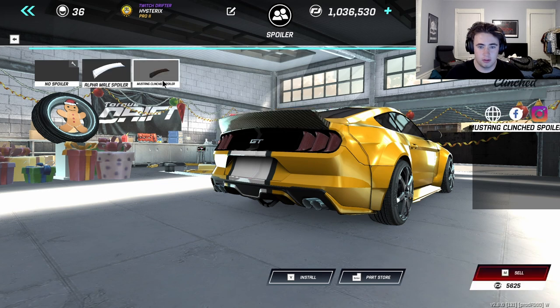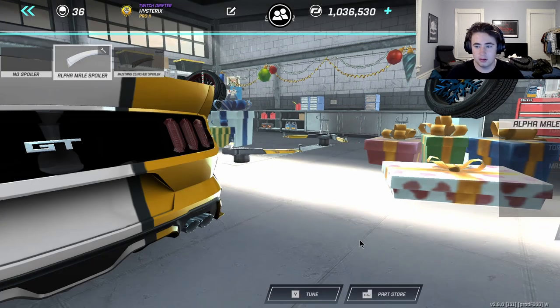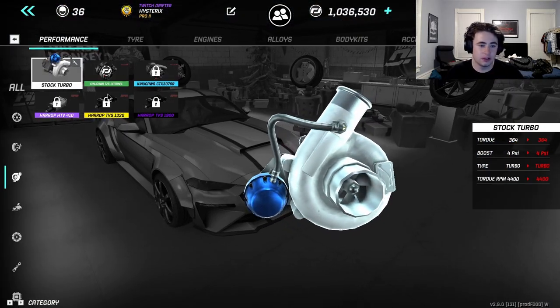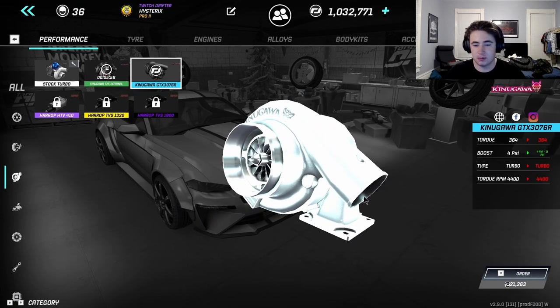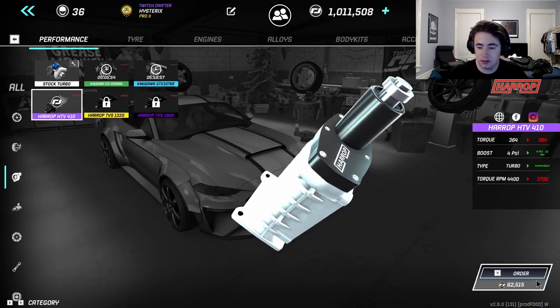Alpha male — or just mustang. I kind of like the alpha male one just because it sits wider. So it makes 389 stock, but we're just gonna go in and order a bunch of parts. You guys have seen me do this a bunch of times on different cars — spend way too much money.